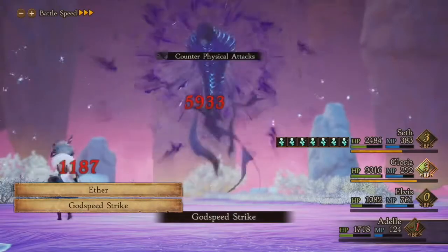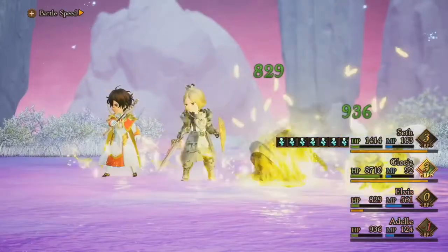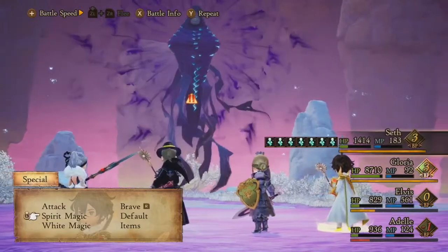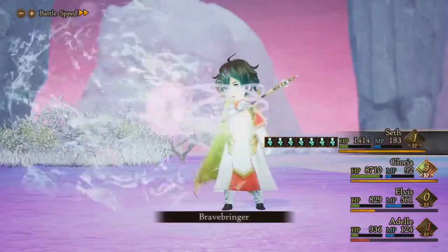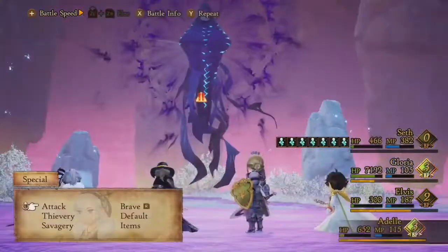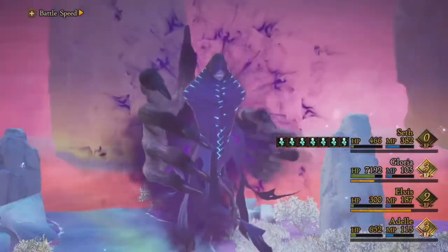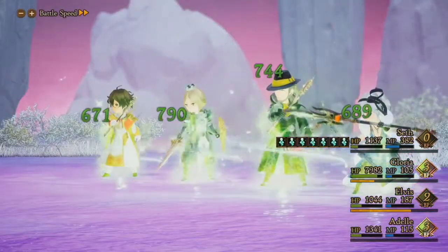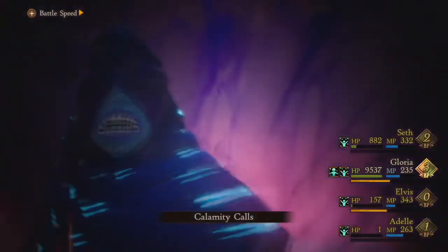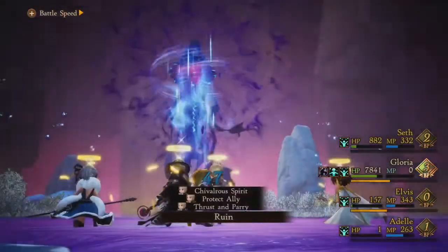My main damage dealing is just going to be Godspeed Strike. I'm trying to stay on top of the Aethers, though you do need to be wary — you can be countered when you're using physical attacks. I try to keep my teammates at low HP so that Glory will protect against the counters, though occasionally I find myself outside of the HP range I want to be. The hands can also come back to life, so you want to make sure that you have good damage-dealing abilities and are doing that damage as fast as you can, because you don't want the fight to drag on and those hands respawning.